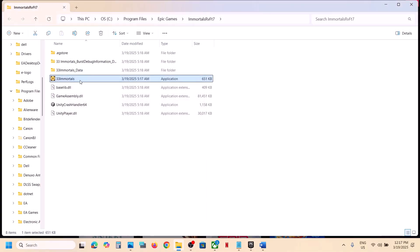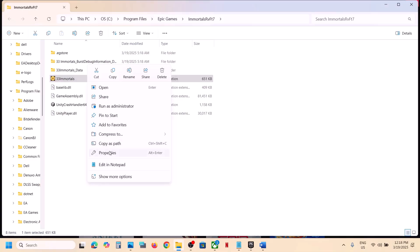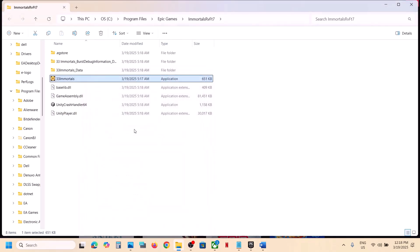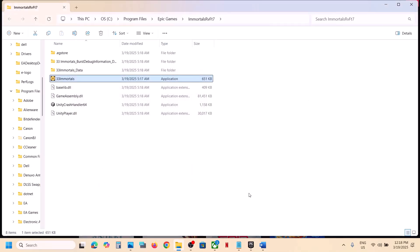If still not working, go to Properties once again and this time select a Windows version under compatibility mode, hit Apply, click OK, and launch the game. You can also try Windows 7. Additionally, put a check on 'Disable full screen optimizations,' hit Apply, click OK, and launch the game. If none of these boxes help, uncheck them all, hit Apply, click OK, and follow the next step.